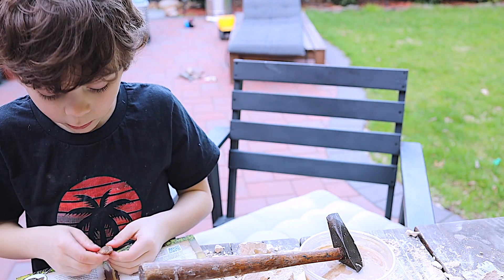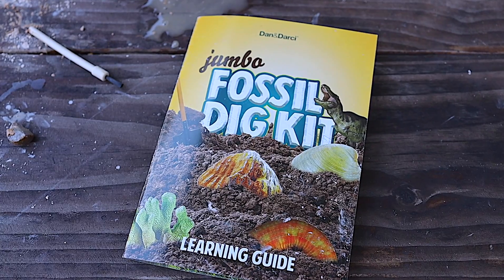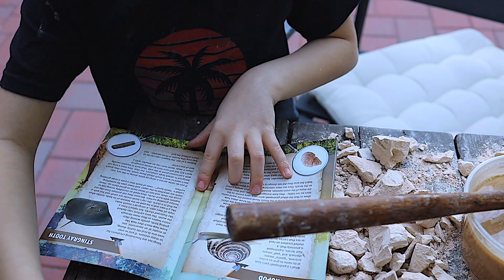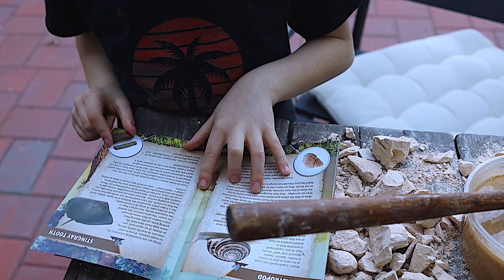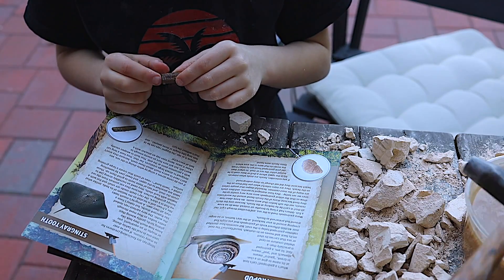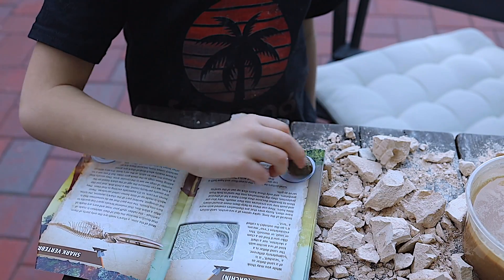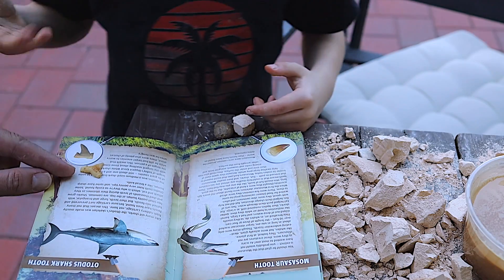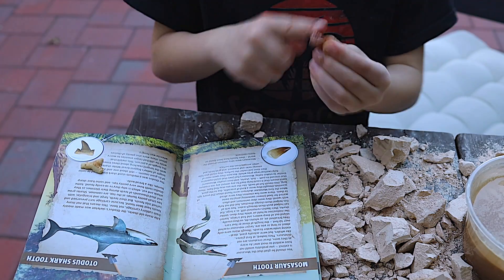Let's check out the book and see what we have here. Those little things — I think I crushed them. What is that? These little things are stingray teeth. This one is a sandal. This is a shark vertebrae. This is a shark tooth. This is a Mosasaurus tooth.